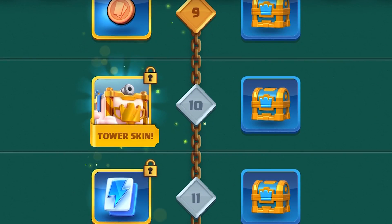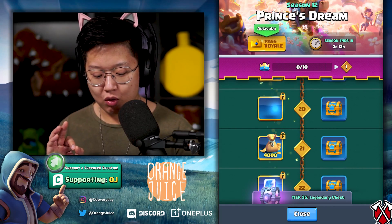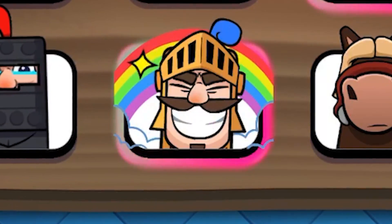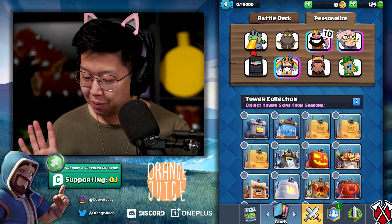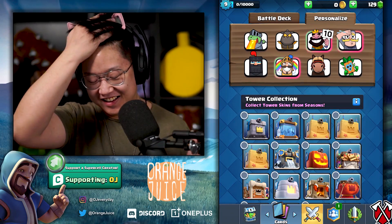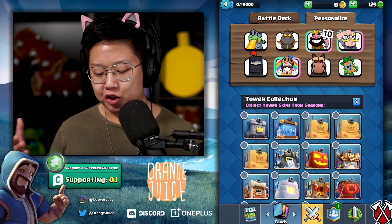At tier 10, you unlock the new tower skin. At tier 20, you unlock one of my favorite emotes by far — you've got the pony emote. I love the ones that have music because they're so obnoxious. You have the pony emote that's coming out, gonna be in the shop deals.